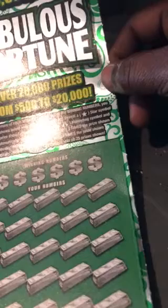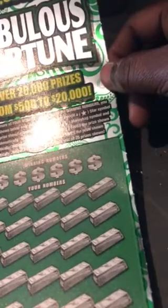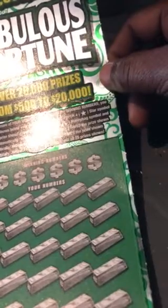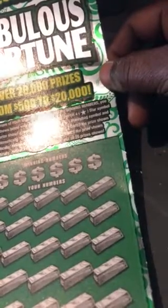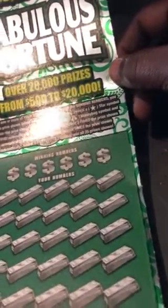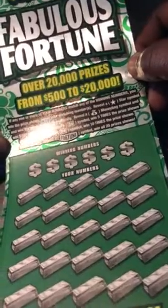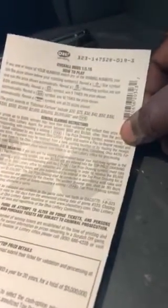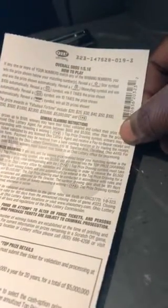Fabulous Fortunes. Match your numbers, win the prize. Reveal a star, win that prize. Reveal a money bag, win $100 automatically. Reveal a five times, win five times the prize. A ten times, win ten times the prize. Or the word fortune, and win all 25 prizes. We have ticket number 19, and our odds are 1 in 3.18.